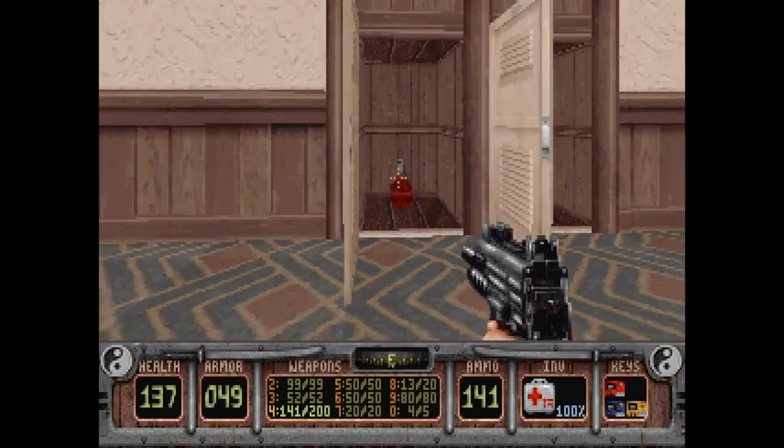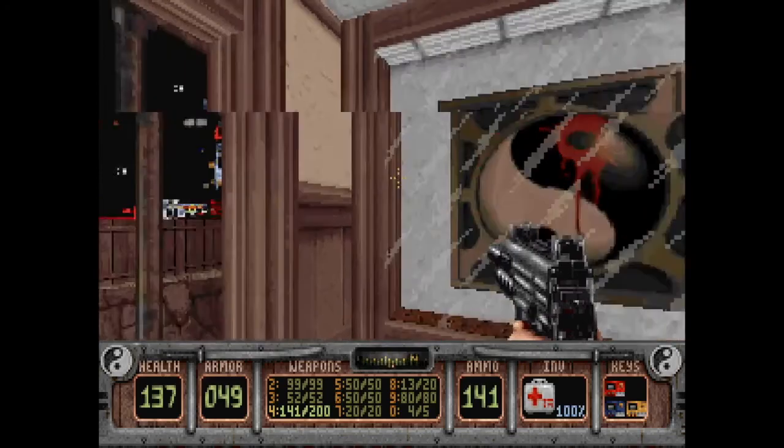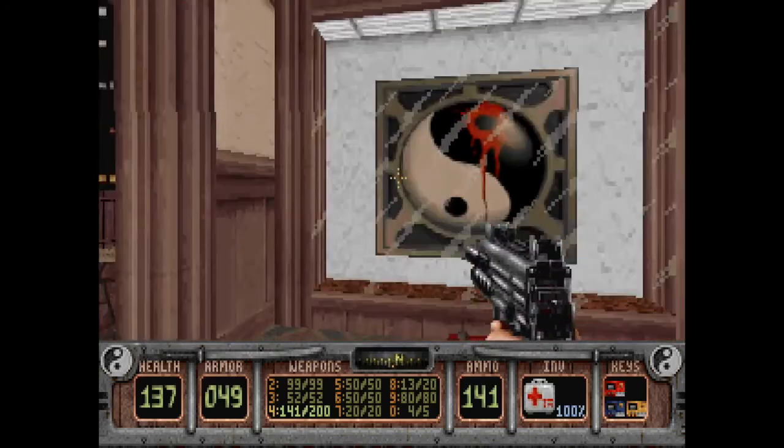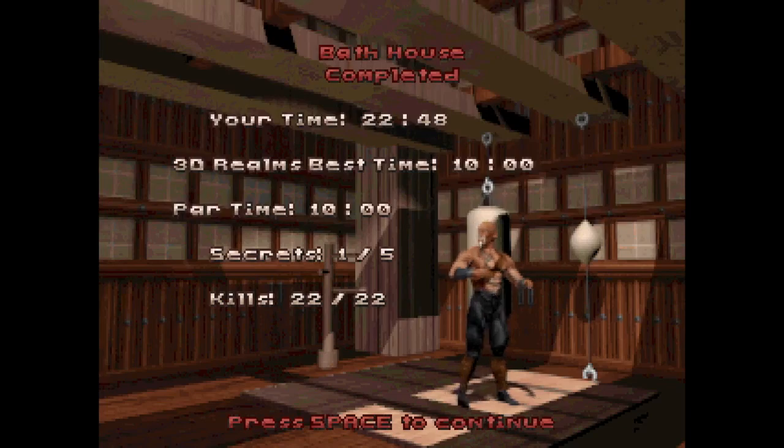Smoke grenade in that one. Okay, in case of emergency break glass — bathhouse completed! Time 22:48, best time 10 minutes exactly, secrets 1 of 5 — I did really badly there. Kills 22 out of 22. Thank you very much for watching, and I'll see you next time on Von Milhausen Plays Shadow Warrior!